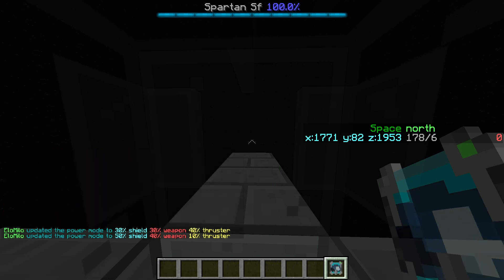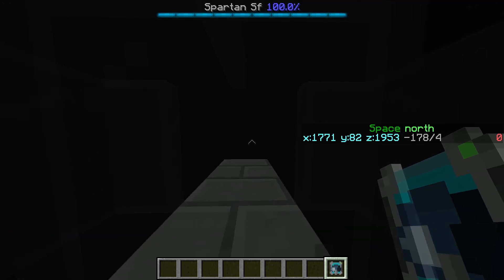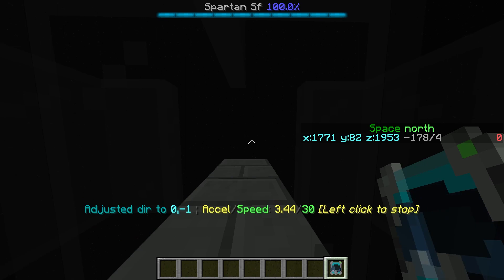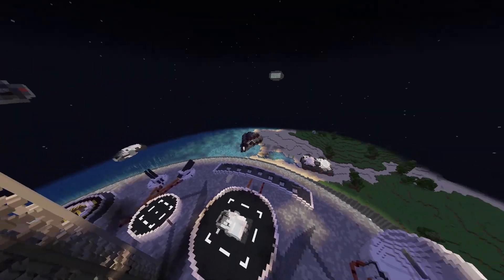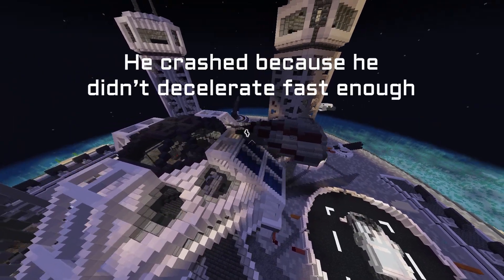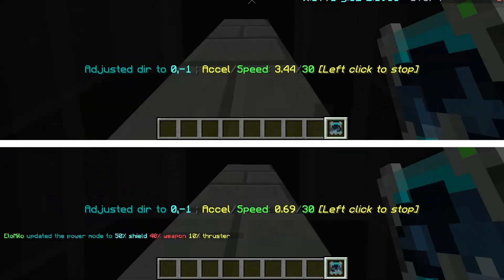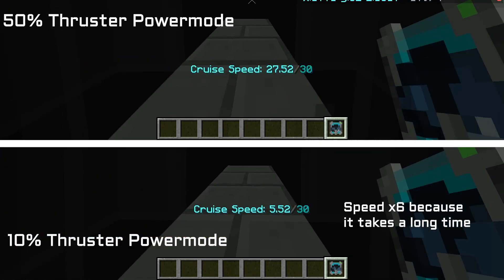The lowest you can set your ship's thrusters to is 10%, and the highest you can set it to is 50%. What this changes is the acceleration of your starship — the rate at which you speed up. With a high thruster percentage, you can cruise to your top speed really fast. With a low thruster percentage, you accelerate very slowly and it takes a bit longer to reach your top speed. The same goes with deceleration — it might take a while to slow down if you have a low thruster power distribution. Here is a side by side of two of the same ships accelerating at the same time, but with different power modes.